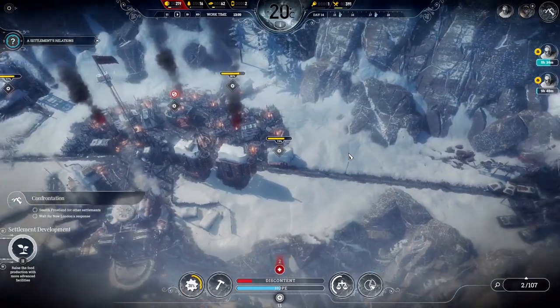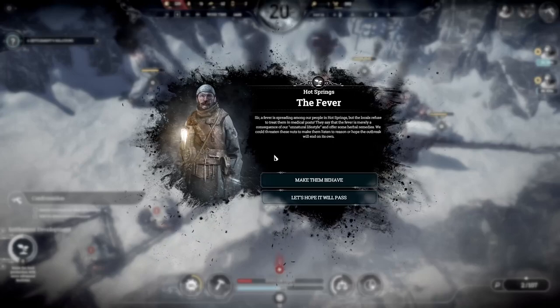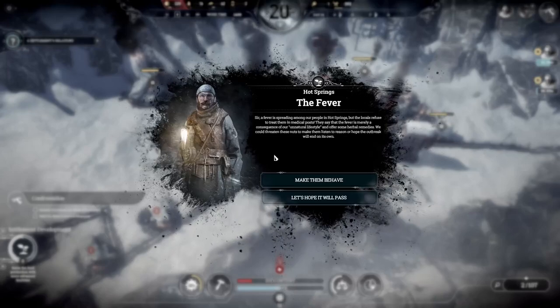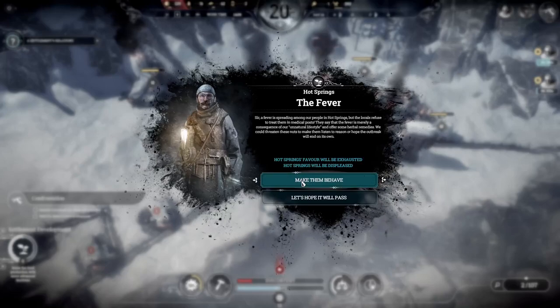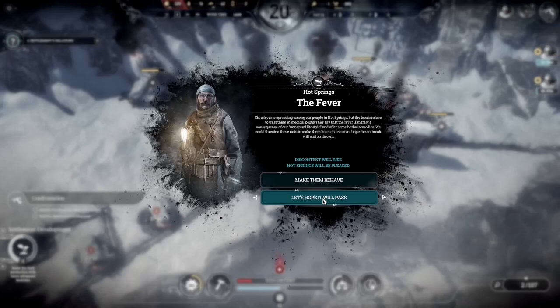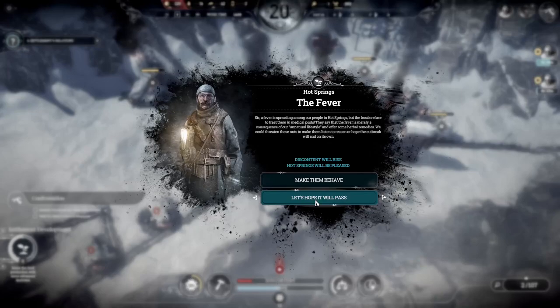Let's carry on, go to the snow. We have to find 10 workers — well, if they heal up that would be enough. I think we will need child labor. A fever is spreading among our people in Hot Springs, but the locals refuse to treat them in medical posts. They say the fever is merely a consequence of our unnatural lifestyle and offer some herbal remedies. We could threaten them to make them listen to reason, or hope the outbreak will end on its own.